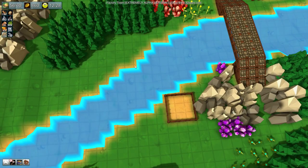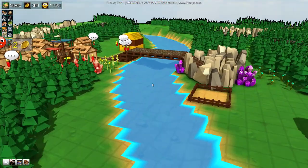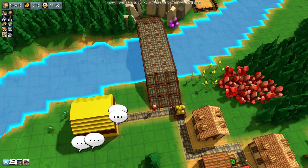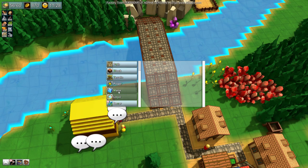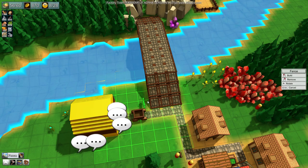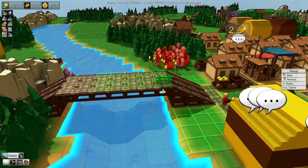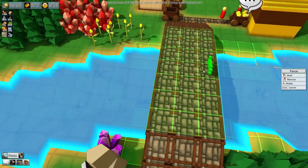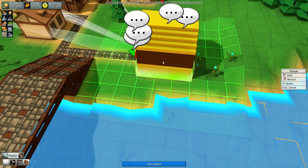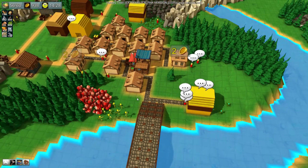We could have just made this into a land bridge, but personally I think this looks so much cooler. I thought we could go into our build menu — we have some decor, we have a wooden fence we could add. Unfortunately it's not at the edge of a block, it's in the middle of a block, so I've actually blocked a large part of our bridge. I'm not gonna do that right now.